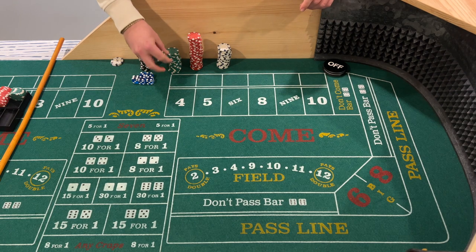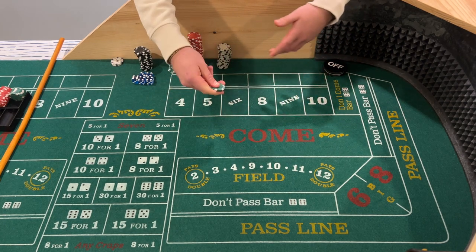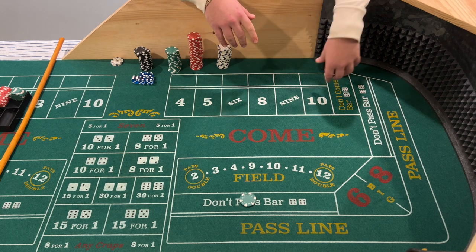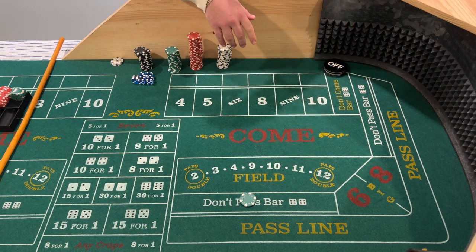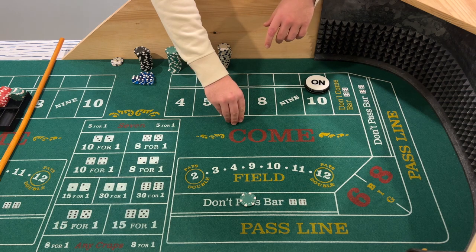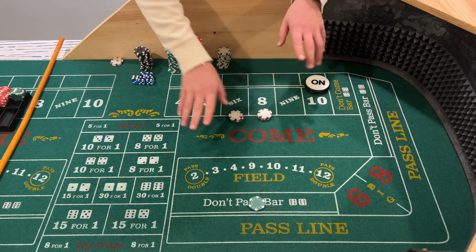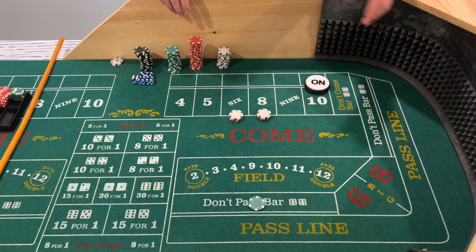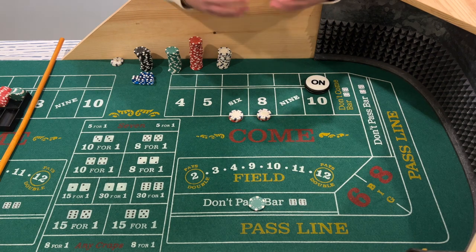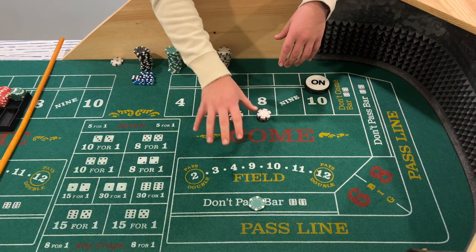The way it works is you're going to bet $25 don't pass — I'm assuming this is a $10 table, but you can adapt it for whatever table level you're playing. Once the point is established, let's say 10 is the point, then you're going to bet $12 on the 6 and 8. That's all your bets. You can choose to press later as you go, but the reason I think this is a very good beginner strategy is it's relatively mindless — you don't really have to pay too much attention if you just leave the base setup as is.